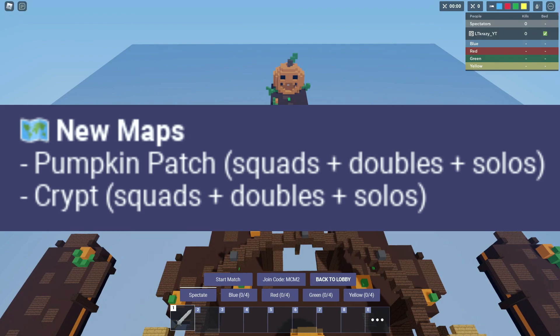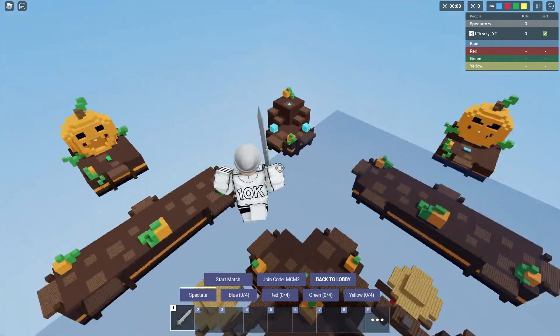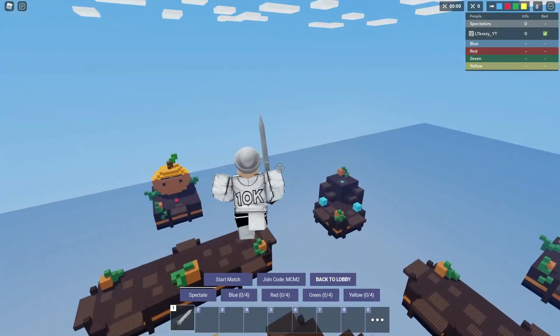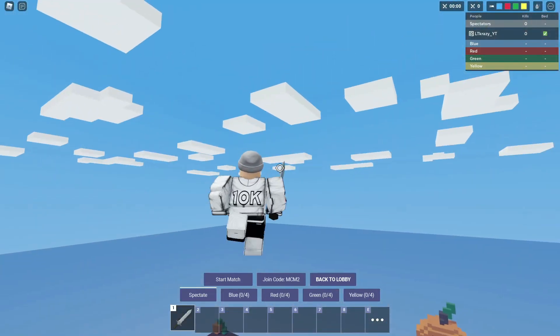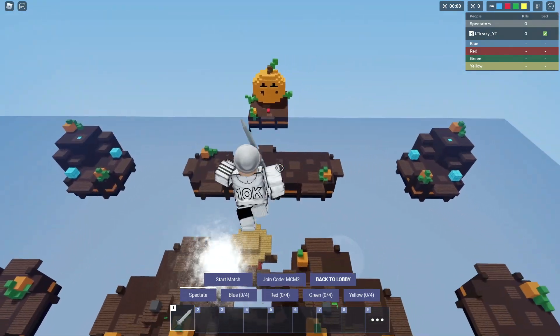They also added two new maps this week. The first one is called Pumpkin Patch and it's the one I'm showing you right now. So this is what it looks like — pretty cool. It looks pretty good. I feel like if they changed the daytime to nighttime, made it a little more spooky, but it's still pretty cool. I like it.